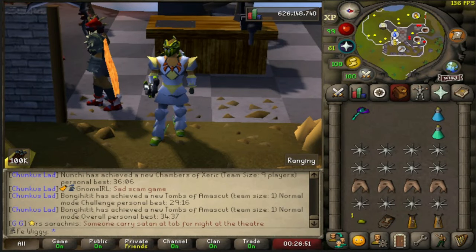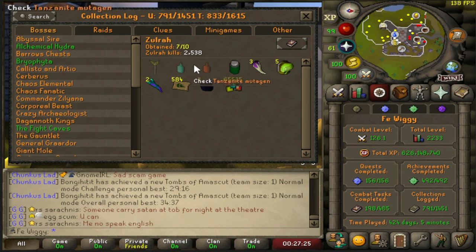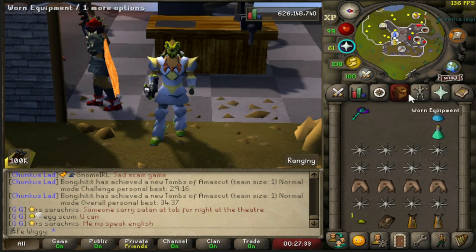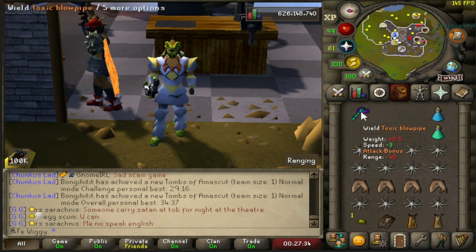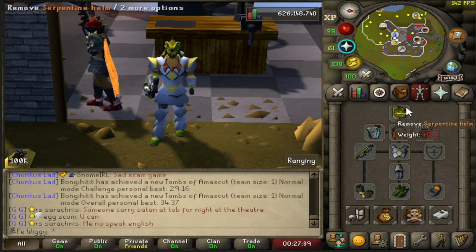Loot from 1000 soldier kills. I'll be starting at 2538 kills and I will be done with this at 3538. I got all the items so far except pet and two mutagens, so hopefully I will get at least one of them. And this is the inventory I'm gonna use — rune darts. And this is the gear.